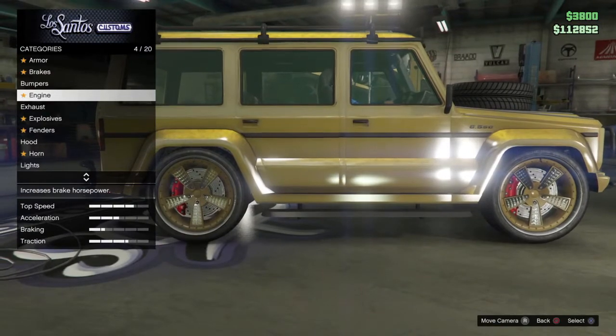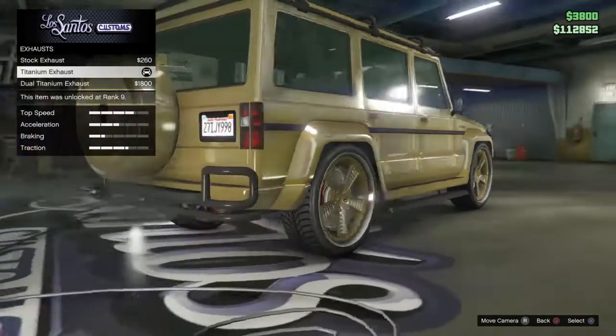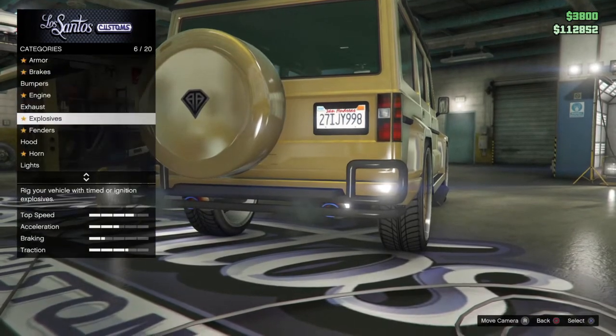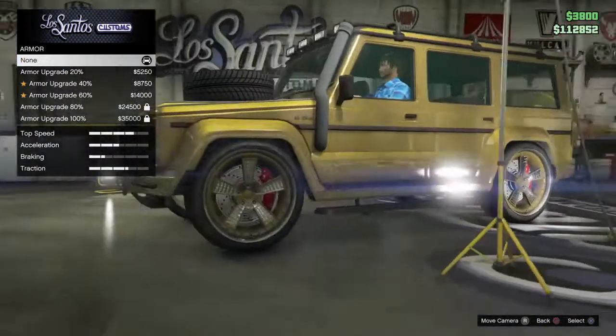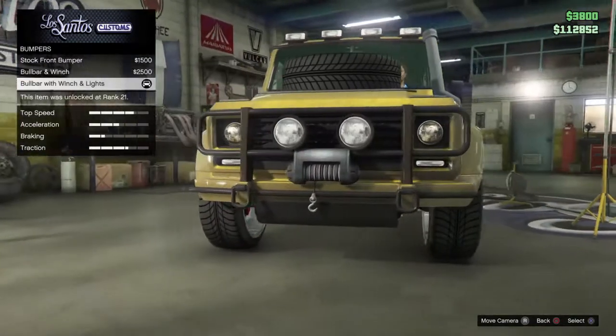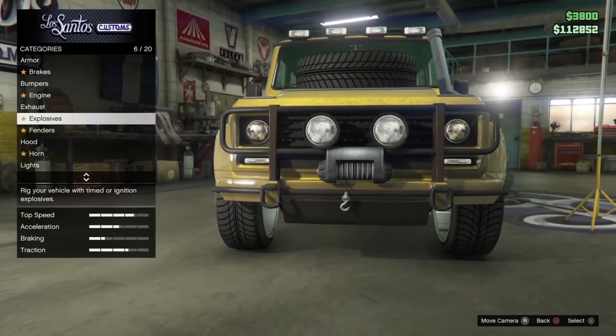I'm just going to edit the vehicle in Los Santos Customs to show you what it's about. This vehicle is really fun to edit — it's a four-door civilian car and it can have three passengers and one driver, so altogether four people in the car. You can have three friends in the car with you.